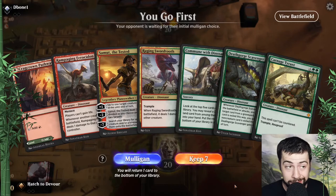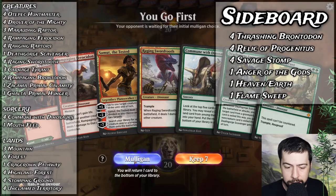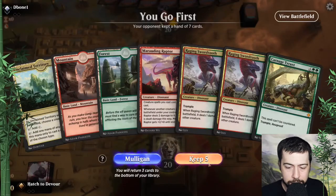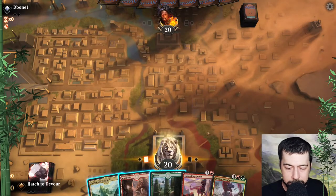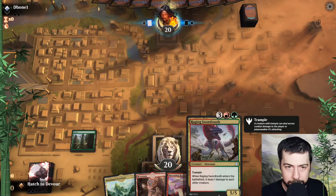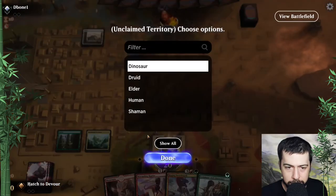Welcome back to another episode of Hatch to Devour, the free-to-play dino series. We're climbing up after the reset — no intro, jumping right in. Just redeemed one rare for the final fourth marauding raptor. That hand is not going to do it, but we got the raging sword tooth. Hopefully we get something a little cheaper than five, but we could make that work. I'm seeing white — we definitely want that rampaging ferocidon.